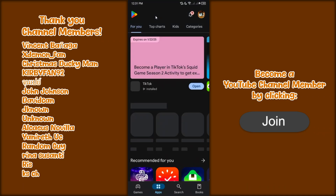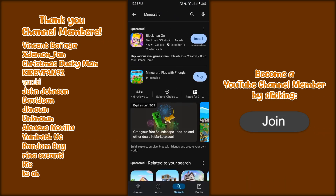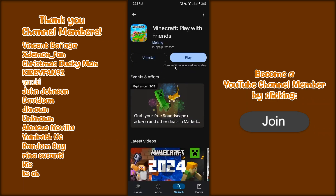Before you start on Android, make sure again your Minecraft is updated. Just type in Minecraft on the search bar, click on it, and click on Update. Make sure it's updated.